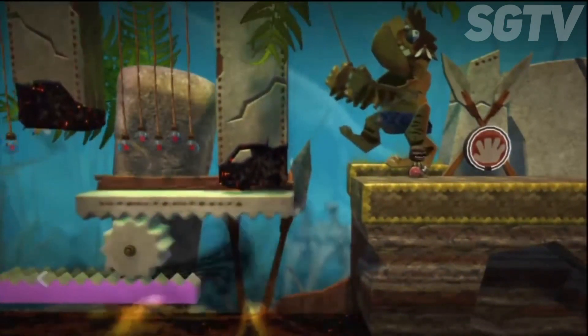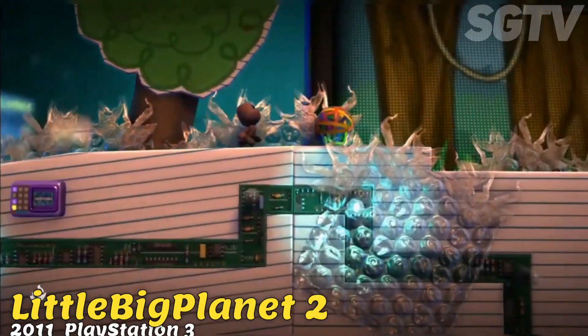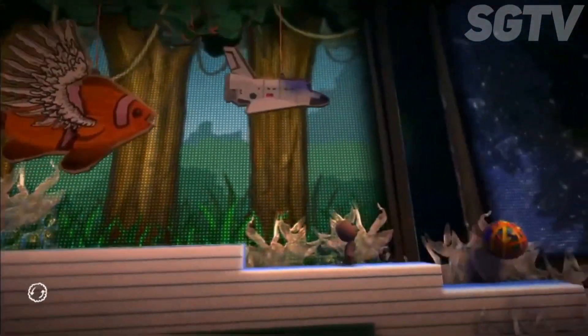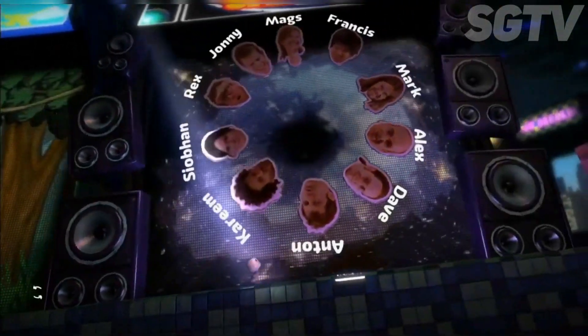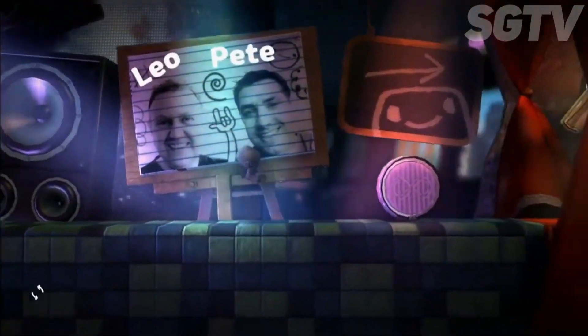Sackboy's Prehistoric Moves also requires a PlayStation Eye camera. Little Big Planet 2 was released in 2011. While still retaining the three-layer system with the player controlling their Sackboy characters, players are not restricted solely to platforming levels and can choose to create many types of levels, including racing, puzzle, and RPG games.